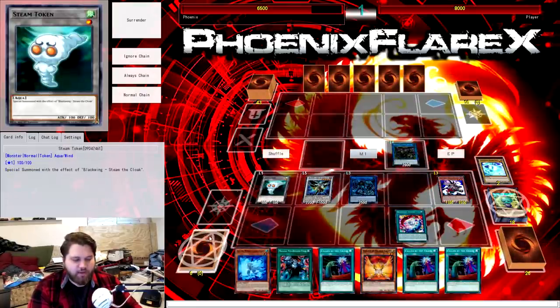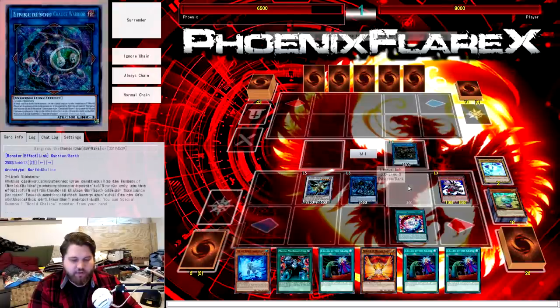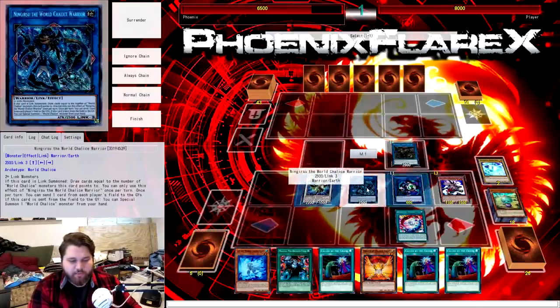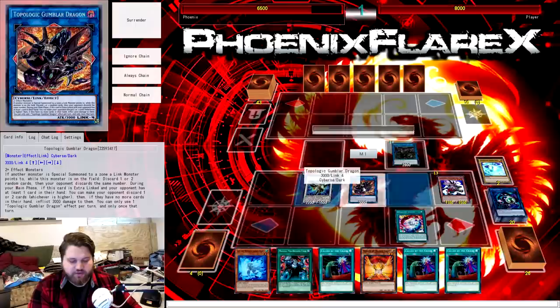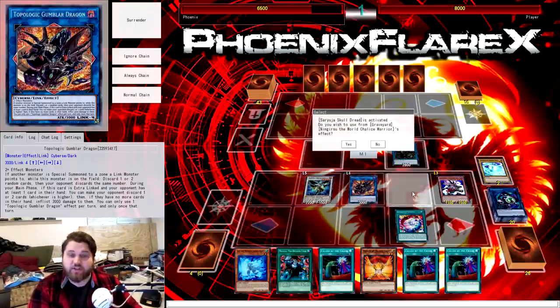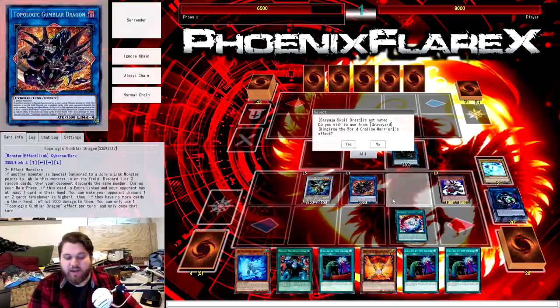From here, we get to use Steam's effect, tributing the Eva, specialing the Steam. The Eva gets to trigger, which allows us to banish two Fairies to then search for Lee plus Herald of Orange Light. Now from here it should be pretty standard because it all just ties up into the same neat little bow that the previous combo sequence did. Make Link Karibo, make the Gumblar — and I always make the Gumblar in the center zone. It's a habit I've started making myself fall into because it leaves a zone open. If you made Gumblar here, then Borreload Savage Dragon and summon Link Karibo, you wouldn't have any zones open for a follow-up turn with, like, Succession.